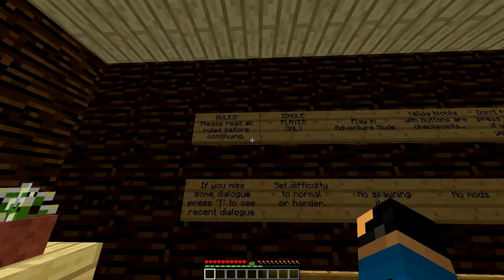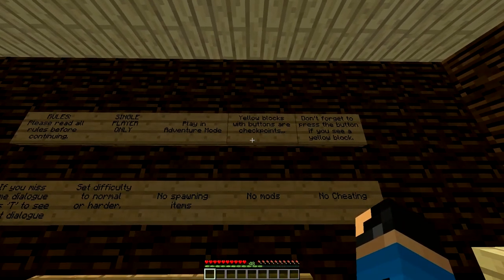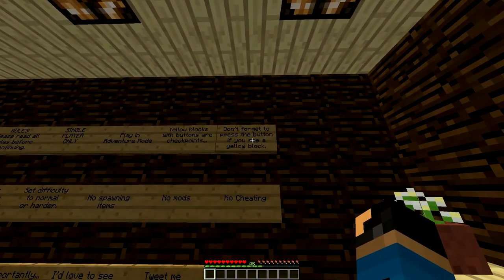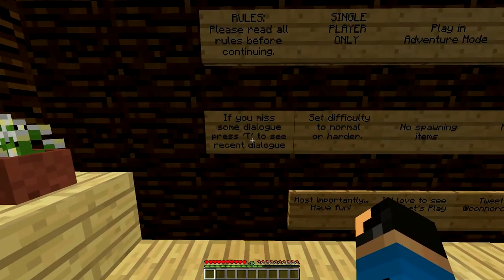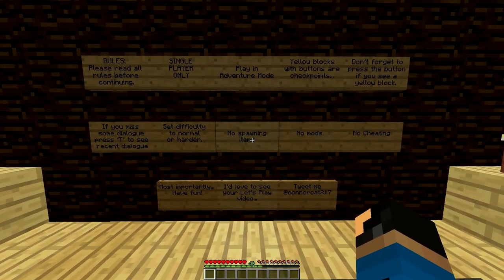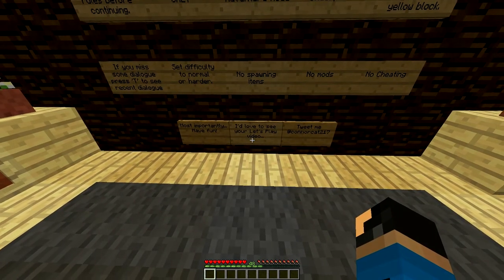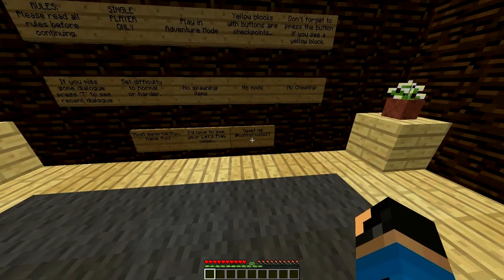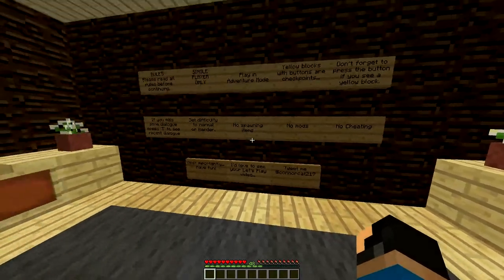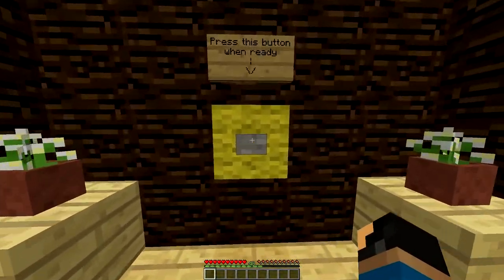So now we have the rules here. Please read all before you continue. Single player only — that's all good for me. Play in adventure mode. Yellow blocks with buttons are checkpoints — like a disc guy. Don't forget to press the button if you see a yellow block. If you miss some dialogue, press T to see the recent dialogue. Set difficulty to normal or harder — normal, good. No spawning items, no mods, no cheating, and most importantly have fun. All the links and the download link for this map will be in the description below, so make sure to check it out — and without further ado, we're gonna get right into this.